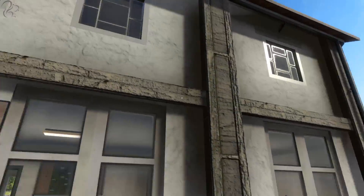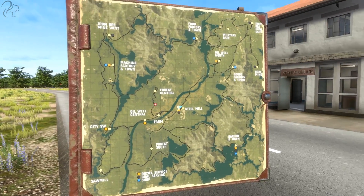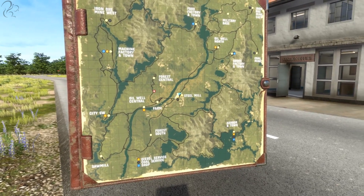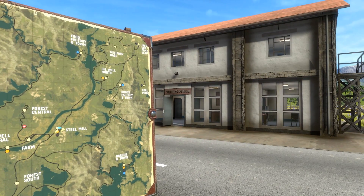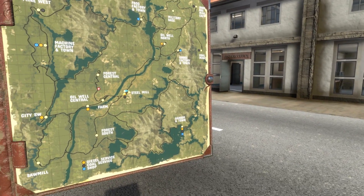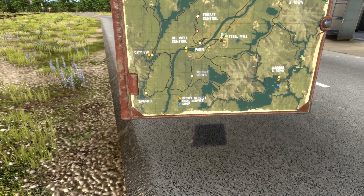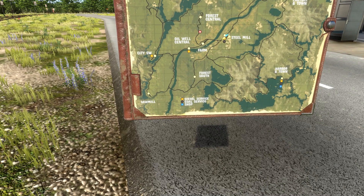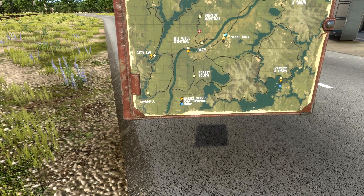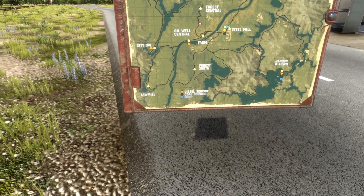So if we go into this station — a number of these areas on the map — this is the steel mill. We're in this bit here. A number of these areas have a station office, which is where you hand in jobs and get your jobs and that kind of thing. But equally, if you look down the bottom here, there's other things: diesel service, which is where you can get your vehicles serviced — wheels, gas, whatever you need, coal, anything and everything is where you do it here. There's also the coal service centre, and then there's the shop.